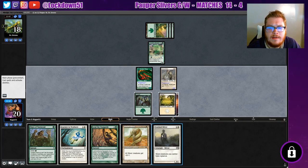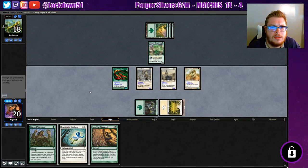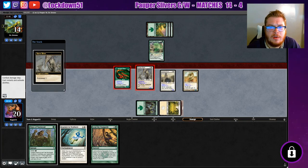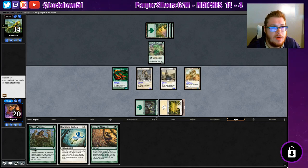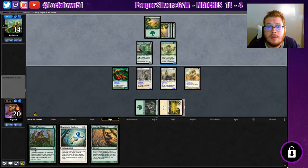We could empty and still attack in, give ourselves some Vigilance, and then do Lead the Stampede. Let's do that. Looks like they're still trying to ramp but it's going slow for them, so we'll take the opportunity to empty what we have and swing past with some Vigilance — they're not even going to block, which is fine by me. And we'll grow in number.